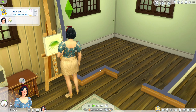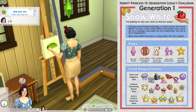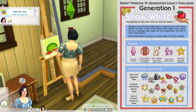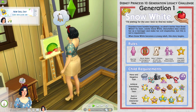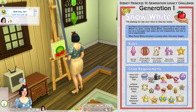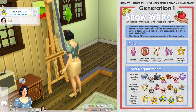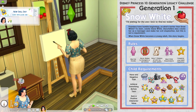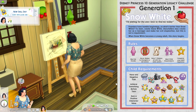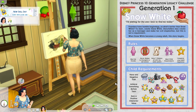This is a slightly older challenge, a little less strict than Not So Berry, which gives us a lot of freedom and helps with the speedrun. Generation One: Snow White. The rules say we must start with a female Sim, cannot answer the door to strangers or talk to old women, and must have seven children all with the same parents. We also have to meet a bunch of requirements for all seven children.